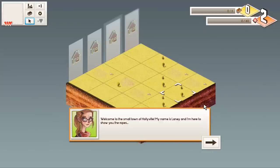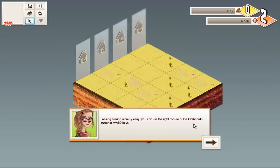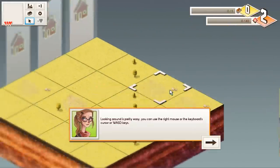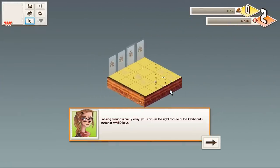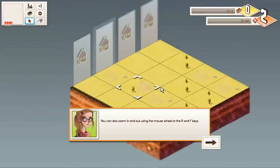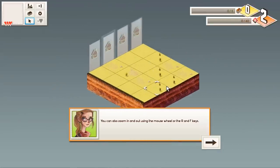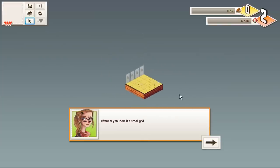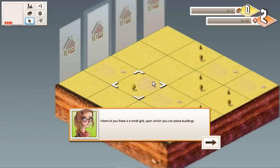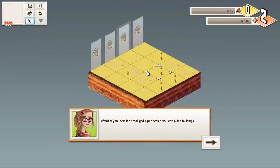My name is Laney and I'm here to show you the ropes. Looking around is pretty easy — you can use the right mouse, the keyboard's cursor, or W, A, S, and D keys. You can also zoom in and out using the mouse wheel or the R and F keys. It's kind of unusual — why use R and F when you have the mouse wheel? But I guess some people don't have a mouse wheel, so it's nice.